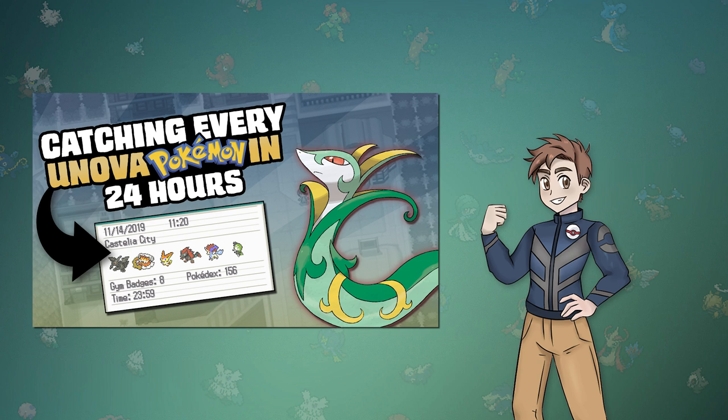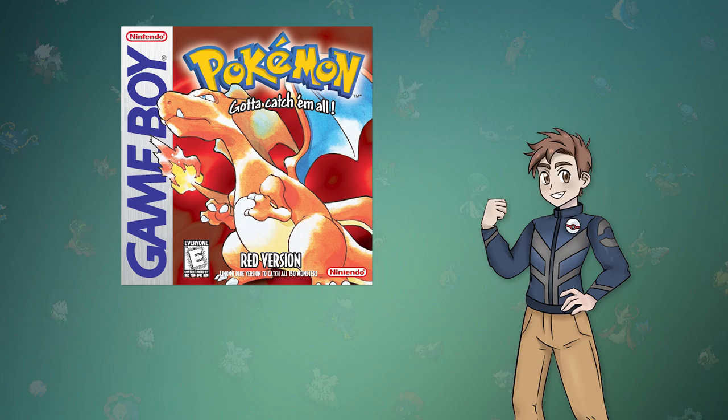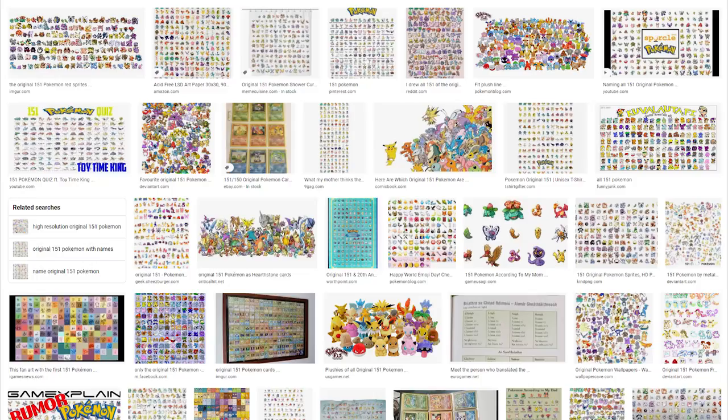Literally anyone who's played or even heard of Pokémon Red and Blue knows how many Pokémon are available in the game — 151. I mean, they're literally called the original 151, so wouldn't this be kind of a shocking revelation to find out that another 100 Pokémon are magically available in the game?